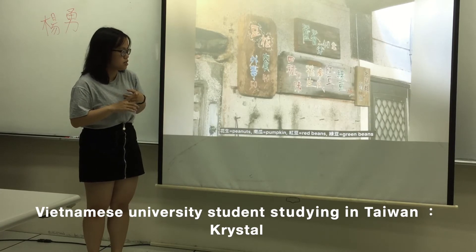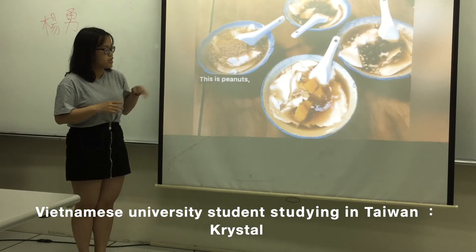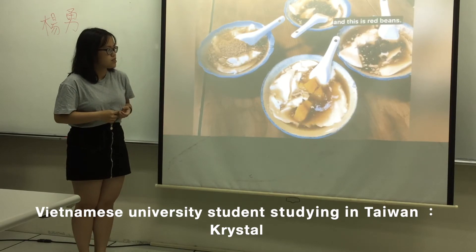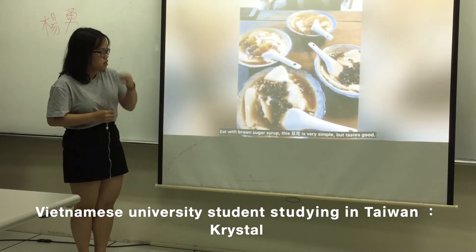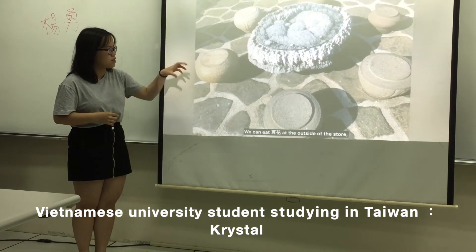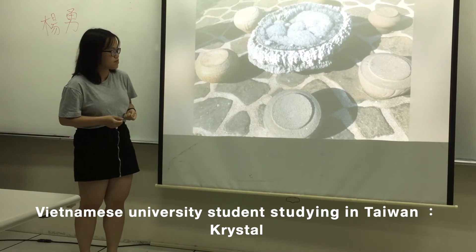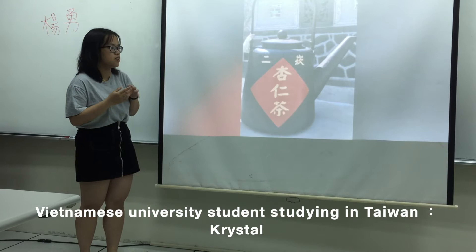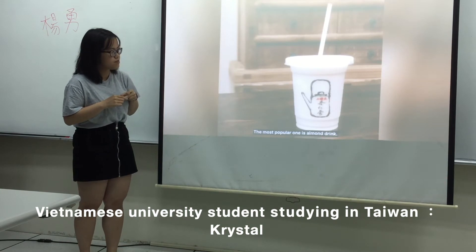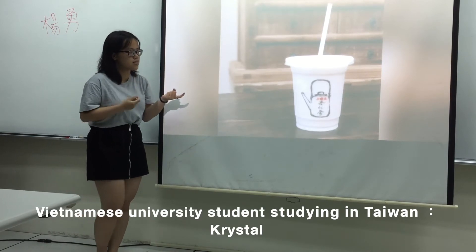In here we have peanuts, red beans, pumpkin, and green beans. You can choose the flavor you want. There are tables and chairs to sit at. You can bring almond and onion tea. When you come here, you need to taste it — it is very delicious.